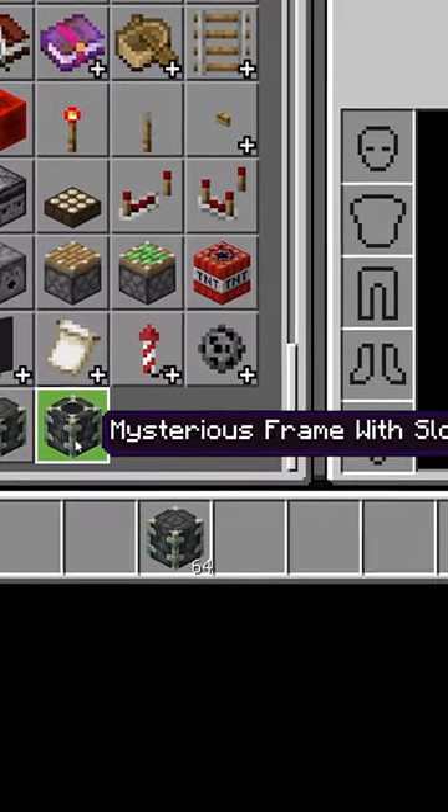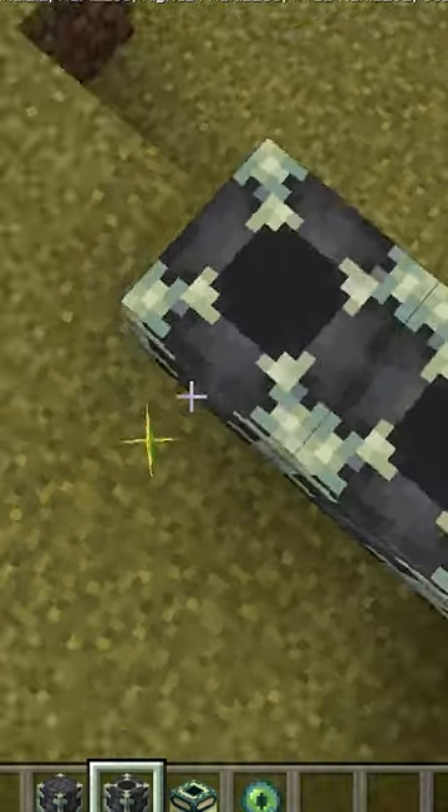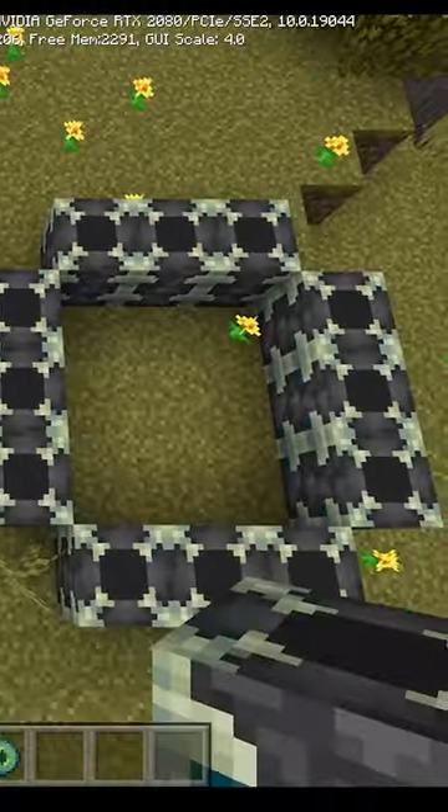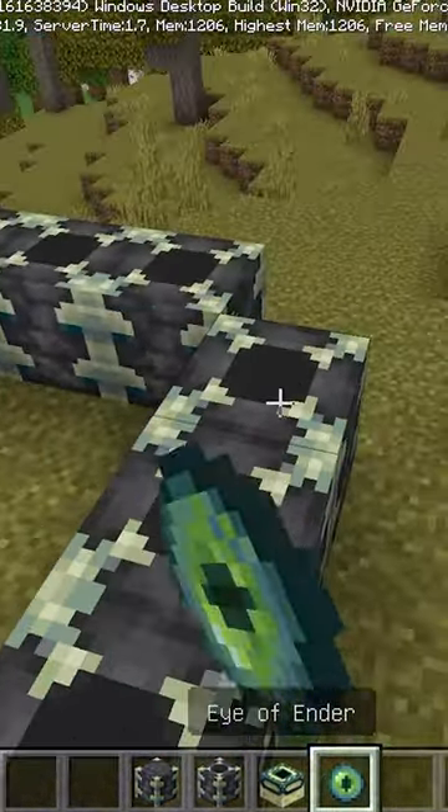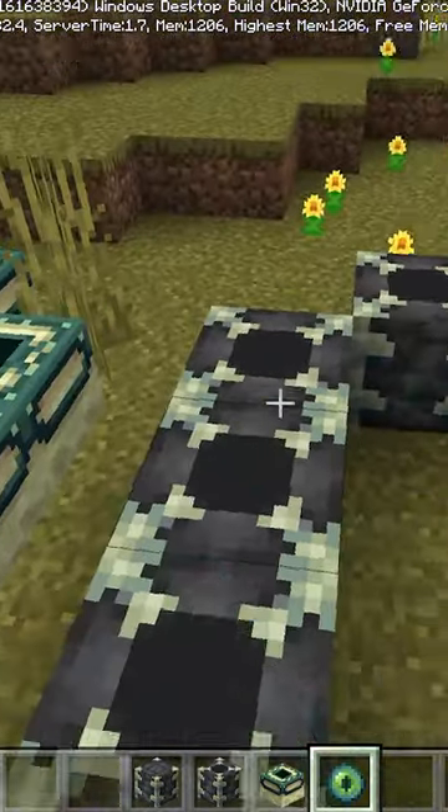There's also a mysterious frame slot block that looks like you can put something in there, just like the end portal frame. So does this mean the reinforced deep slate could be used as a frame of a portal to a brand new dimension?